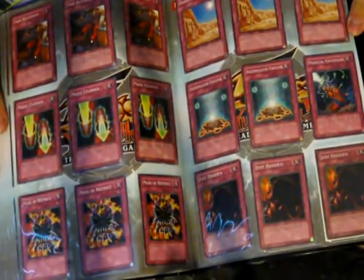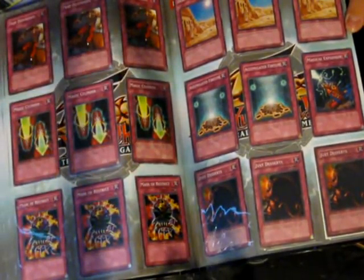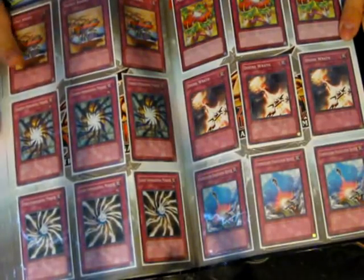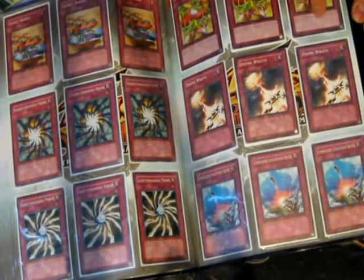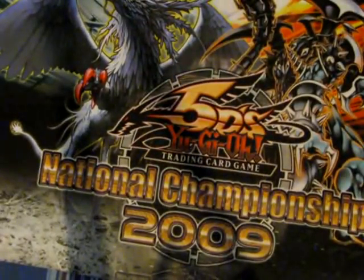Lots of good stuff — Cylinders, Mask of Restrict. I think these will go by pretty quick. These are Retro Pack 2 versions. Shadow Mirrors — those are high right now. Super Polymerization, Gnosis to Bind, Compulsory Evacuation Device, Mirror Wall, Seven Tools, and Reckless Greed. So yeah, those are my dollar binders — a lot of stuff.